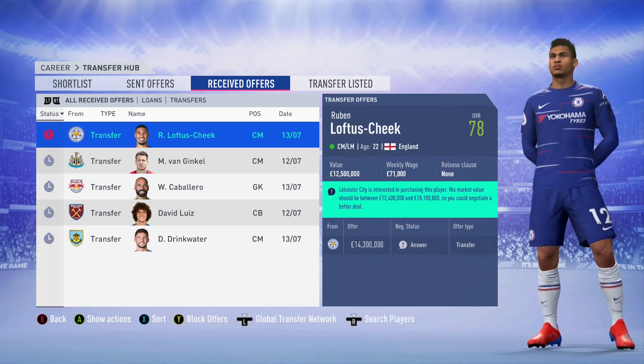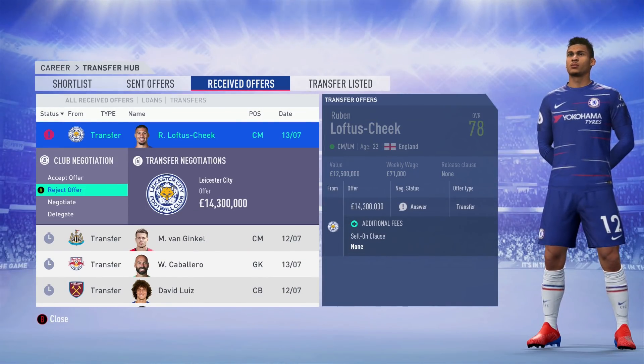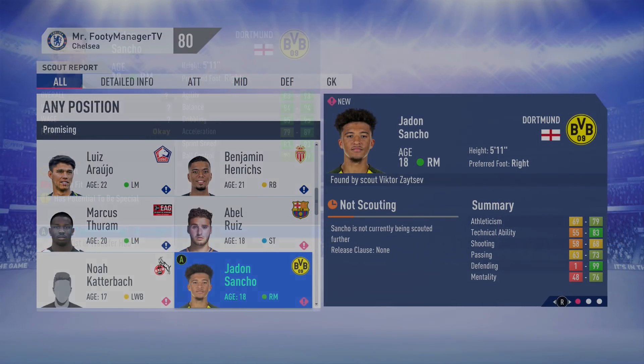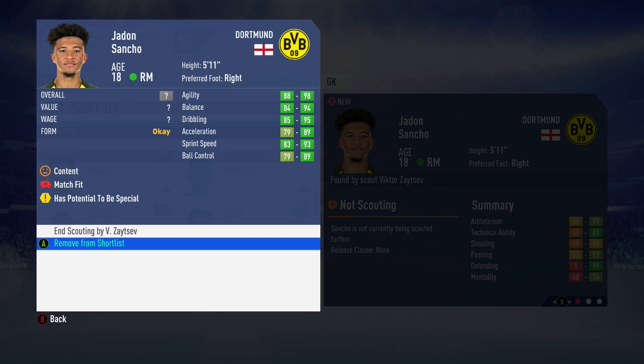Drinkwater - he didn't listen to his own name. Danny Drinkwater, you would have been all right mate if you'd listened to what your own name was telling you! If you don't know, Google his name and see the recent drama. Anyway, Jadon Sancho - you may have been waiting for him. He came up in the scout and we had to get the report on him.